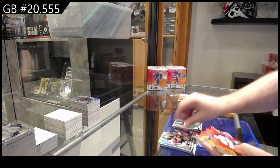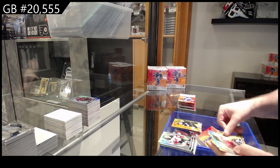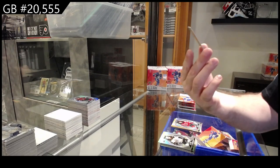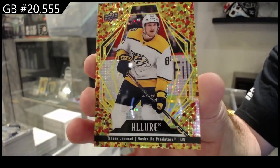Red rainbow of Huberto for Florida, color flow of Mercer for the Devils, rookie of Okachuk for the Devils, and we've got a gold glitter bomb of Tanner Janot for the Preds — gold glitter bomb!